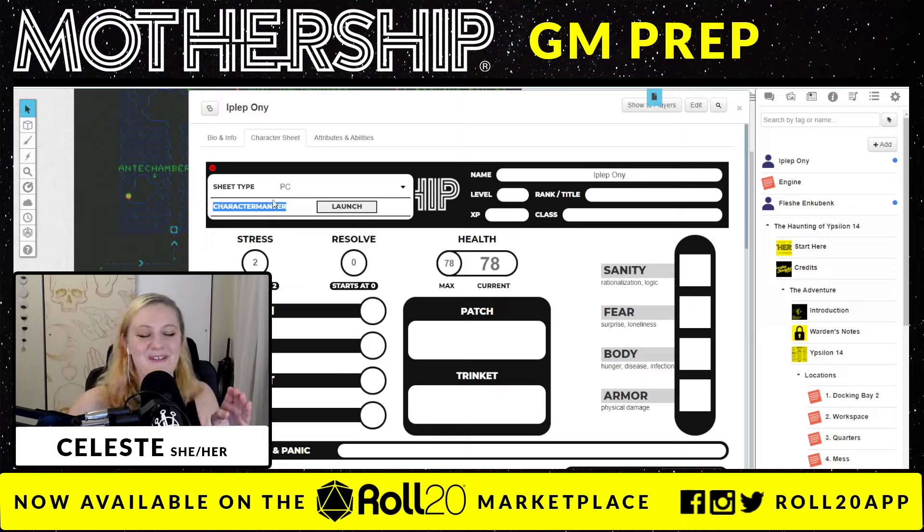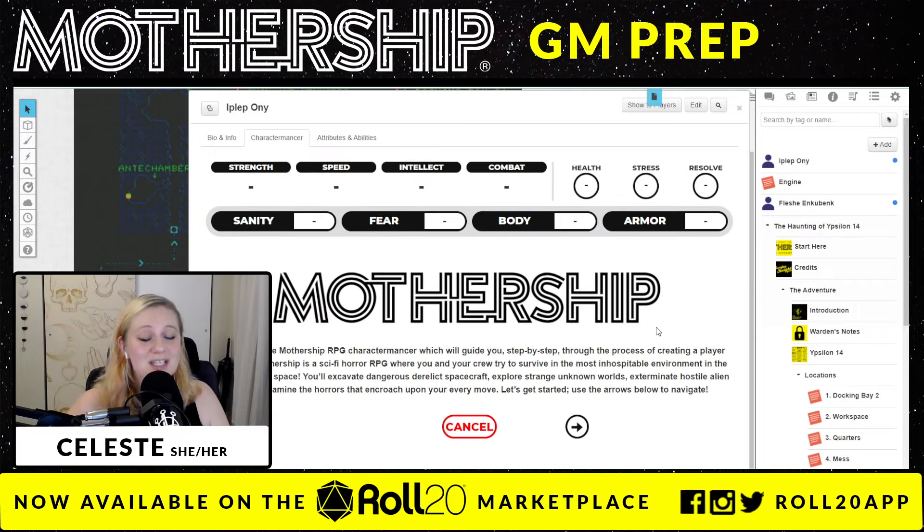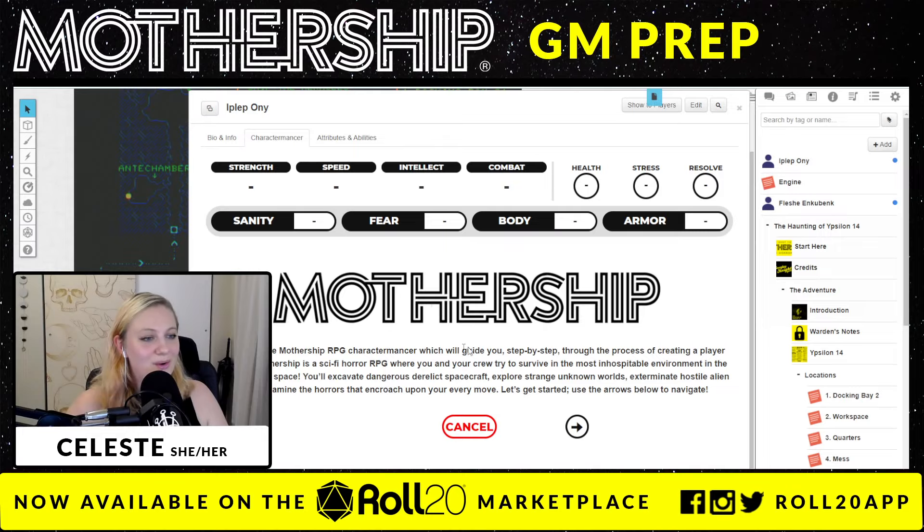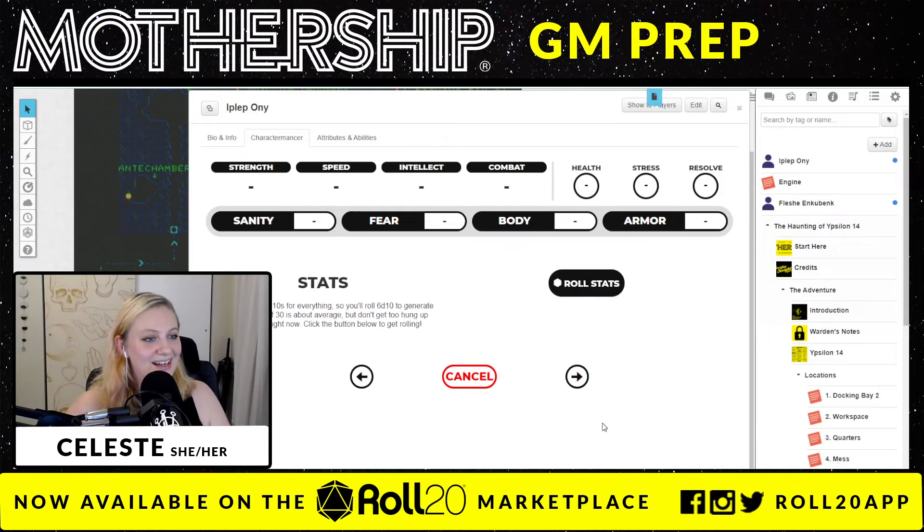Good thing we can go up to the settings tab here and launch what's called the character mancer. These are my favorite. The character mancer is an awesome way — it walks you through making the character. Let's go ahead and take a look at the character mancer. This comes with if you just pick up the starting set here. Yes, Mothership has character mancer support — I know, it is wild! So you look at it here, it's like 'welcome' — this is going to help you walk through making a character.